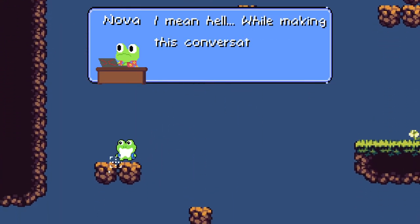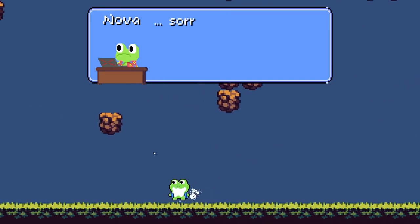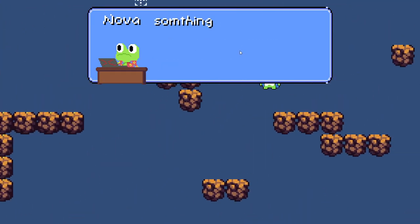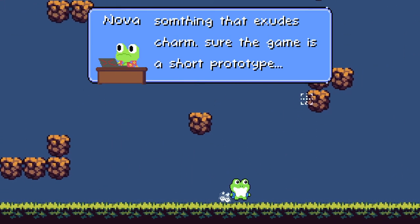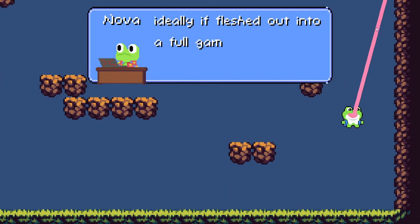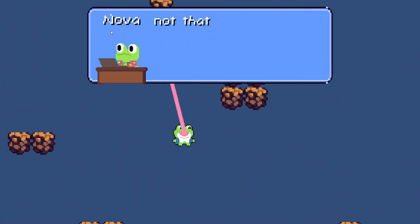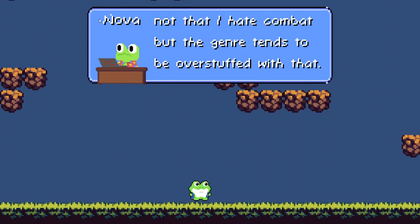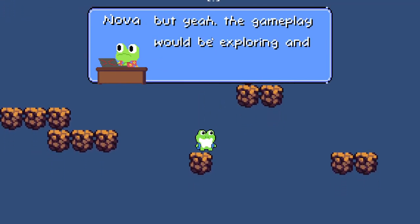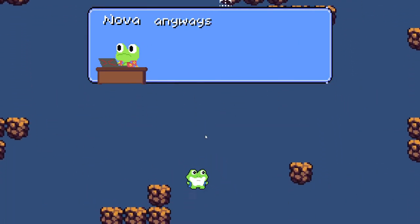I wanted to make something that was just kind of satisfying to play and I think I fairly succeeded. I love the little particle effects he makes when he runs. The sound effect for walking is particularly satisfying. It just exudes a very sweet energy. The tongue noises are a bit irritating — I'll concede they need some better diversity, because a full game of that would be rather irritating in the long term.